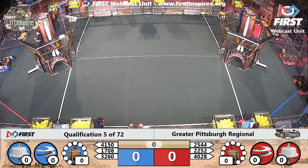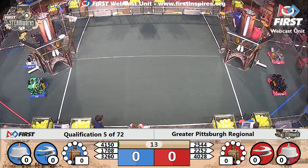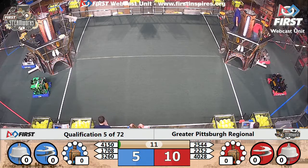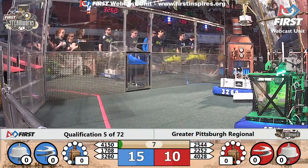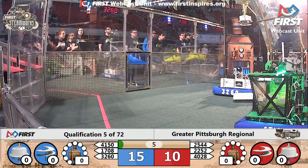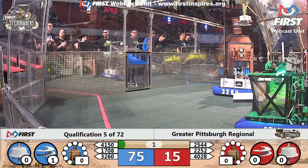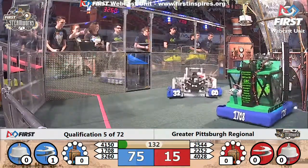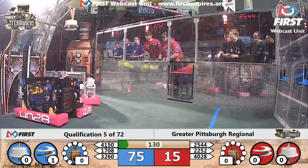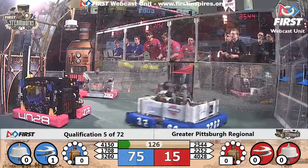In three, two, one — go! The autonomous period has begun and the Beak Squad moves forward for the red alliance. The Mavericks are placing that gear; there's a lot of tension on that spring. That spring has the potential to upset, and we have one second left. The blue alliance is able to get their first rotor moving. At the end of the autonomous period, blue alliance pulls ahead 75 to 15.